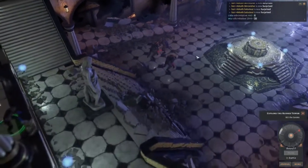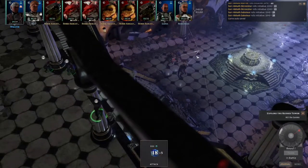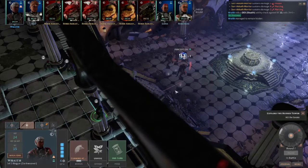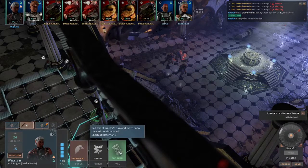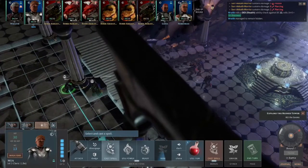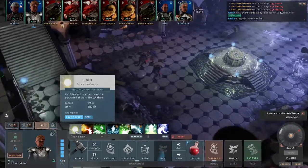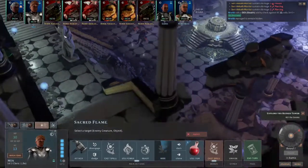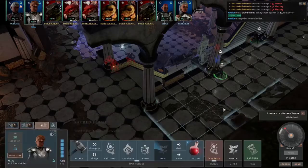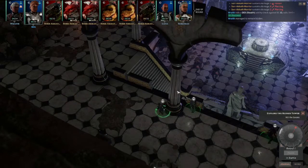Oh, they got some high initiative rolls. He didn't resist the poison at all — thank you, Wraith! You can end your turn. I want you to start casting some spells. I should have put Light on my weapon. Okay, why isn't Sacred Flame working? I can't see this guy — let's go to the side. Can we see him now? Yes, going for the kill on this guy.